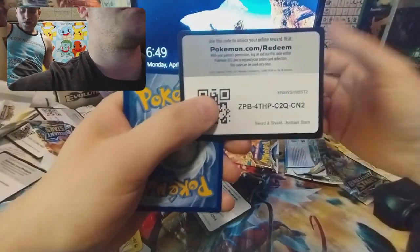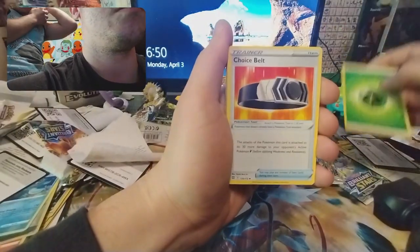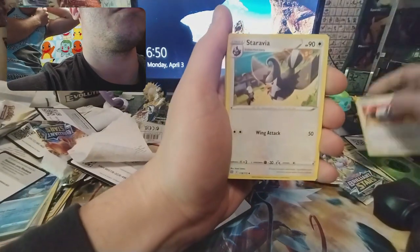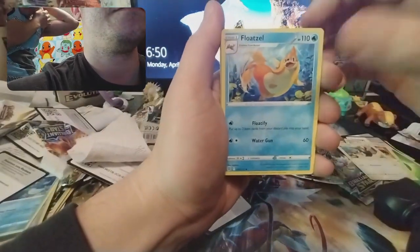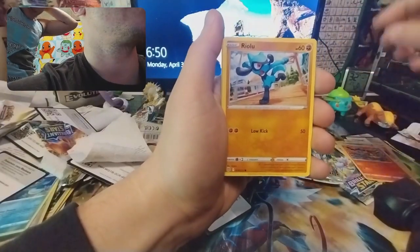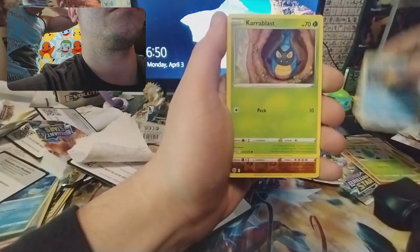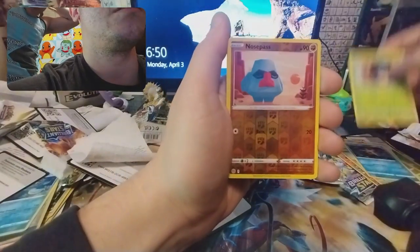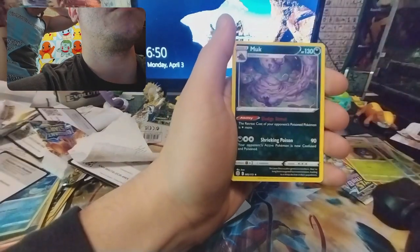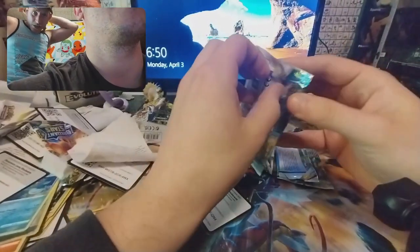Here's your cave. Leaf energy, Choice Belt, Staravia, Floatzel, Magmar — I like the real... Burmy, Starly, Karrablast, Nosepass, Muk. Come on, last pack magic — can he do it?